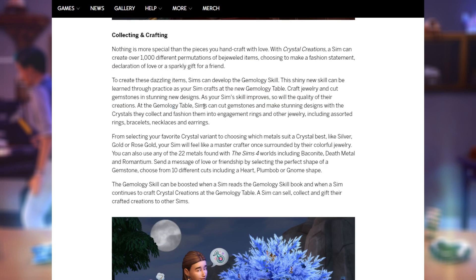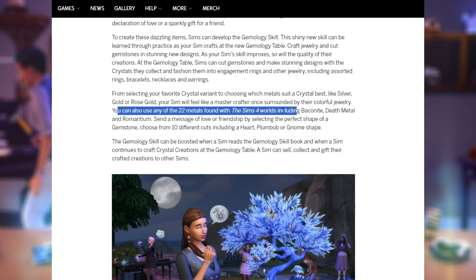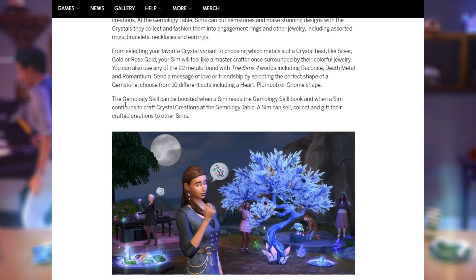To create these items, sims can develop the Gemology skill through practice at the new Gemology table. Craft jewelry and cut gemstones in stunning new designs — as your sim's skill improves, so will the quality of their creations. Sims can fashion gemstones into engagement rings, bracelets, necklaces, and earrings. You can also use any of the 22 metals found around the Sims 4 world, including baconite, death metal, and romancium. You can choose from 10 different cuts including heart, plumbob, or gnome shapes.